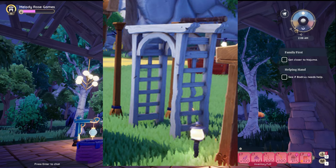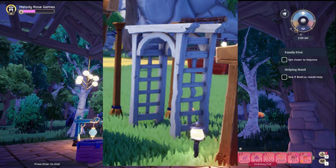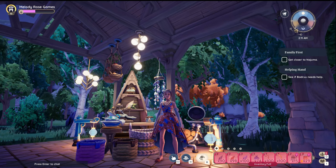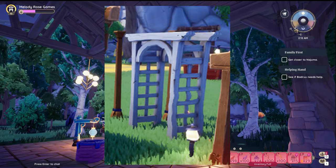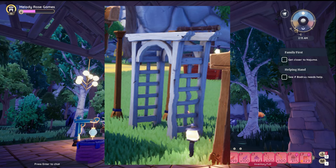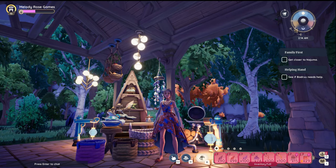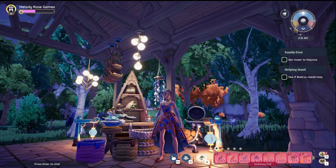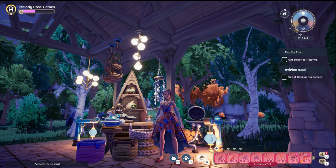Then there is also what I would call a trellis. The trellis is white and it does have the trellis work on the sides, like you would see climbing roses climbing up in grandma's garden or English gardens — just a very traditional white trellis. Beautiful. I think that's going to show up in a lot of backyards.